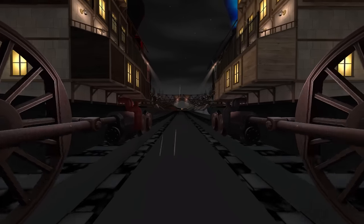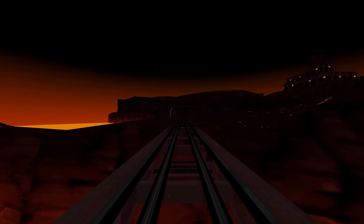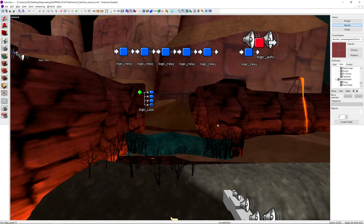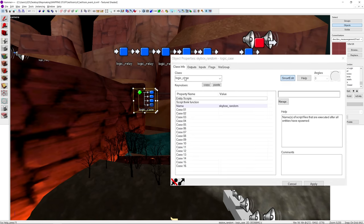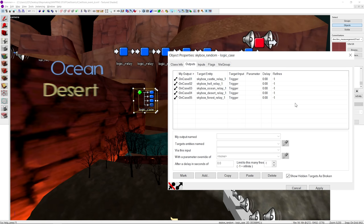So now that we know how the train gives off the illusion that it's moving, let's take a look at the sky, which is without a doubt the most remarkable aspect of this map. Each time the map loads or a new round begins, one of the following five skyboxes is randomly selected by this logic_case entity: Ocean, Desert, Hell, Forest, and Castle.